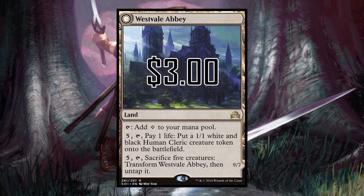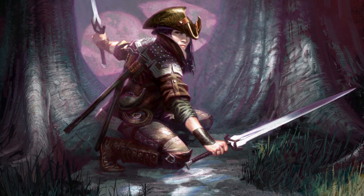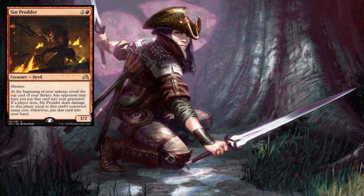Westvale Abbey is a very powerful land at only three dollars. It can transform into Ormendahl, Profane Prince — a huge threat on an untapped land. Remember it can't fit in any old deck because the back side is black, giving it a black color identity. But Ormendahl is a fantastic beater: flying, lifelink, indestructible, haste — a really cool card.